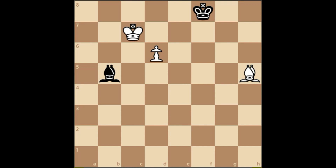In this endgame we are going to have a look at same-colored bishop versus a pawn. In the first endgame, white is actually trying to get rid of this defending bishop. So how can white get rid of this bishop?